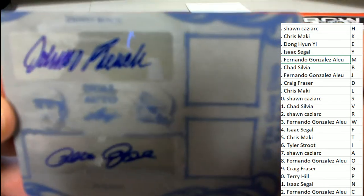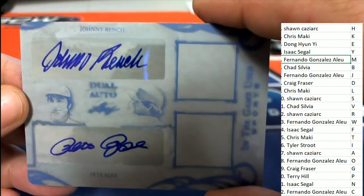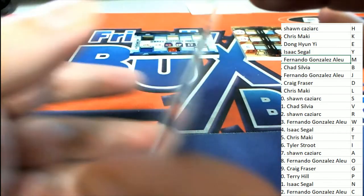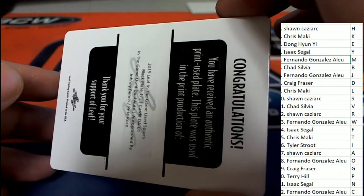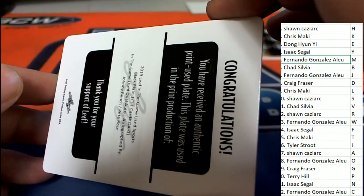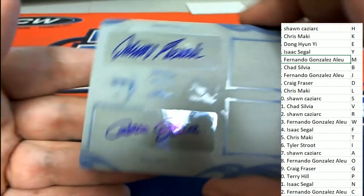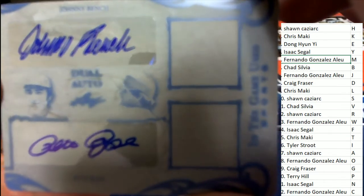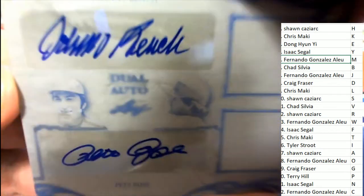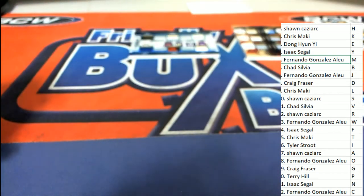Oh my — look at this! It's a Reds Pete Rose and Johnny Bench signatures — a one-of-one! R and B — Chad S and Sean Kaz are going to be in the random for this one-of-one. Good luck to you guys. Pete Rose and Johnny Bench, each one-of-one signature printing plate — that is really nice!